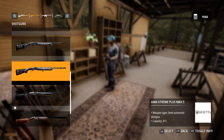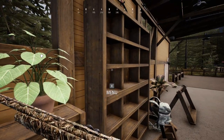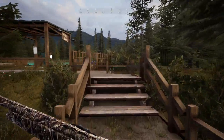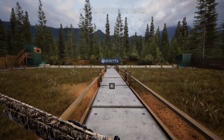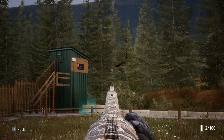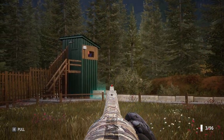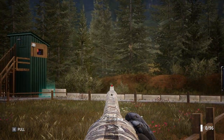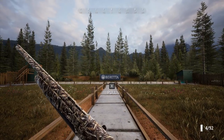Now we're going to be using the A400 Extreme Plus Max 5. It is the first of the camo ones — it's got your typical camo that you would see on a shotgun used for waterfowl hunting. Nothing too special about the look of this one in particular. It's definitely decent looking, but like I said, nothing too special.